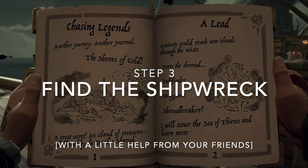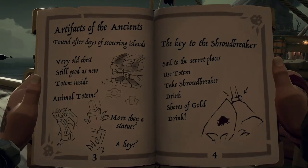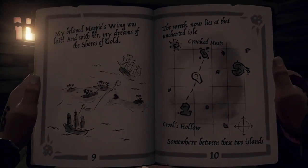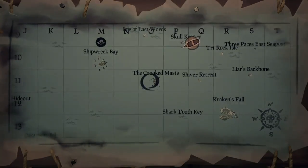Step 3: Find the Shipwreck. Once your pirate crew has voted on the Tall Tale next to the Mysterious Stranger, go to view your quest and read through the Journal of the Pirate Lord for clues on where to find the shipwreck. Pages 7–10 of the journal will tell you where to find the sunken shipwreck near an Uncharted Island between the Crooked Mast and Old Crook's Hollow.